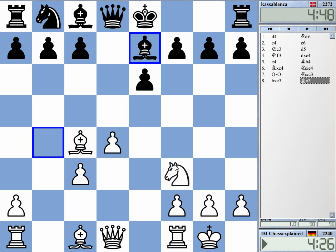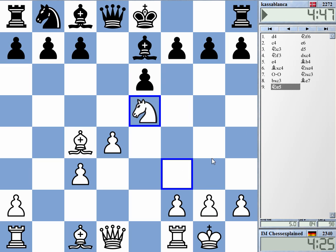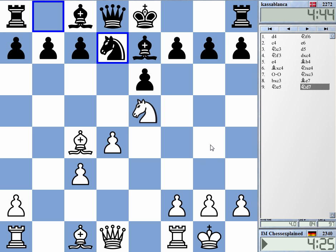Now I think knight e5 is the move and then queen g4. This is quite interesting — I saw that in one of those Dangerous Weapons books.